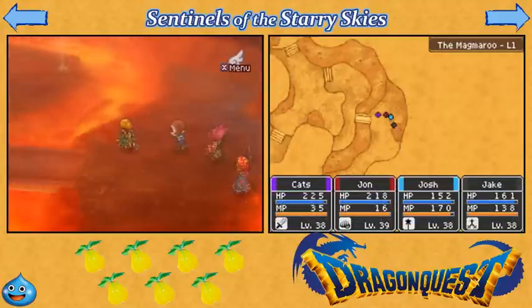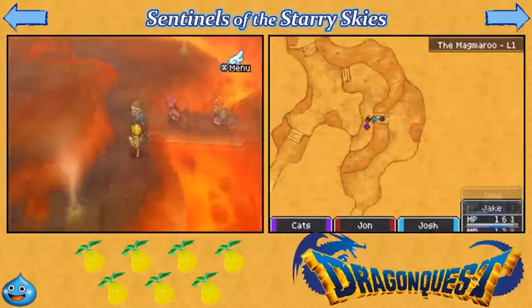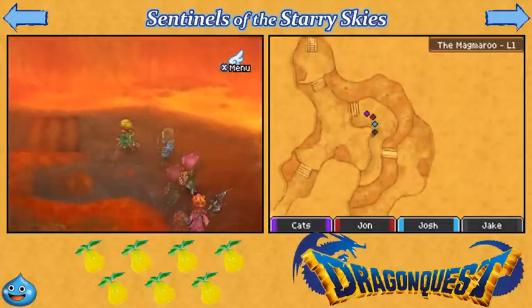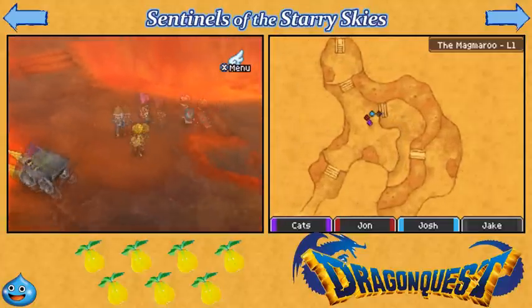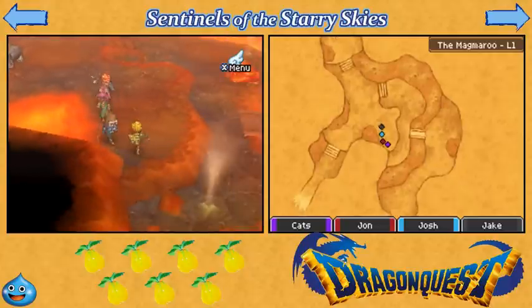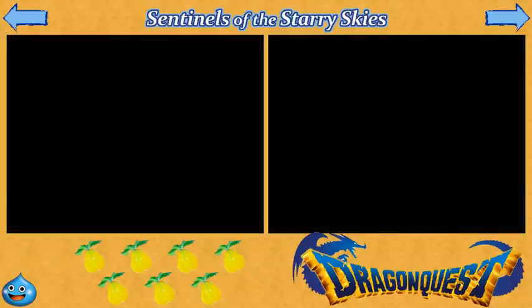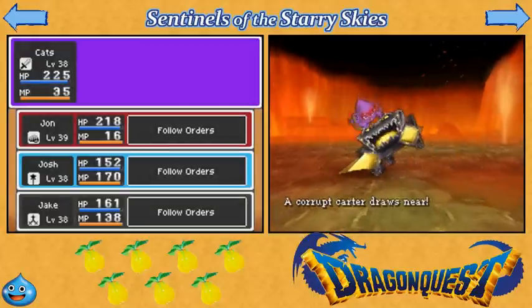Now of course, you could use Safe Passage to prevent that damage, but since the damage is generally minimal anyway, and Safe Passage is going to reset every time you get into a battle, in the end it's not really worth it to me. Alright, there's a bunch of dead ends in this place, as well as treasure to be had.